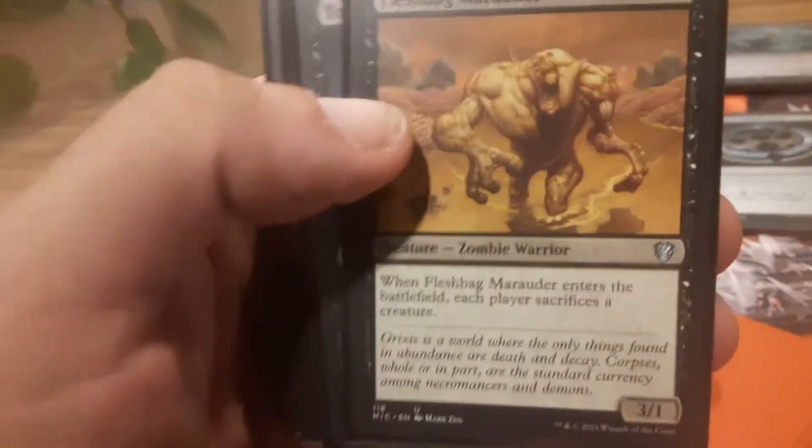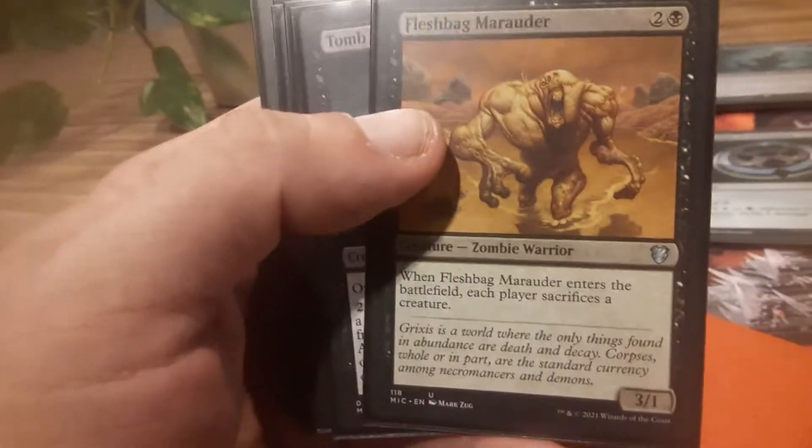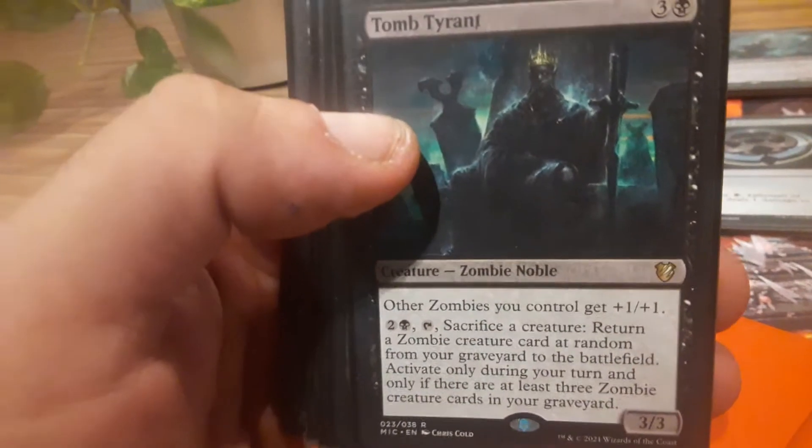Fleshbag Marauder — once again, another card you should have in every zombie deck. Just gets rid of something real quick right from the get-go. Death Tomb Tyrant — really fun guy, fun to play with.